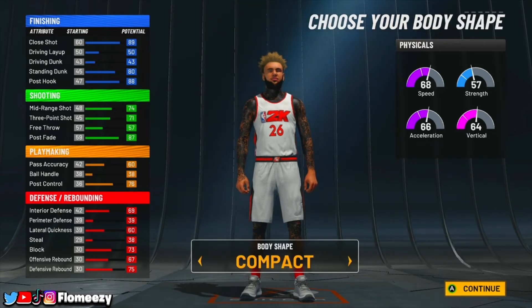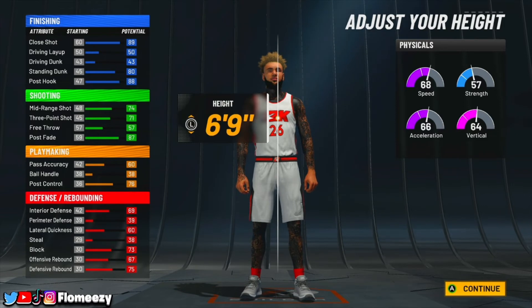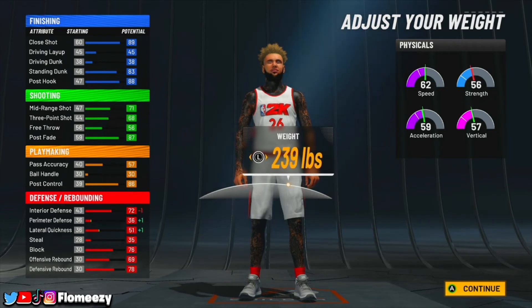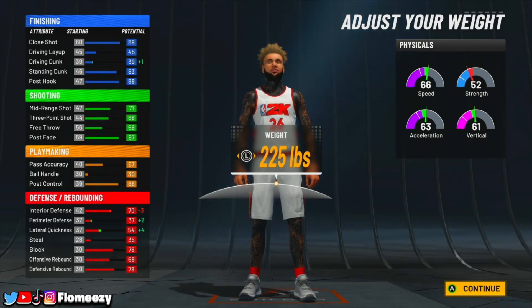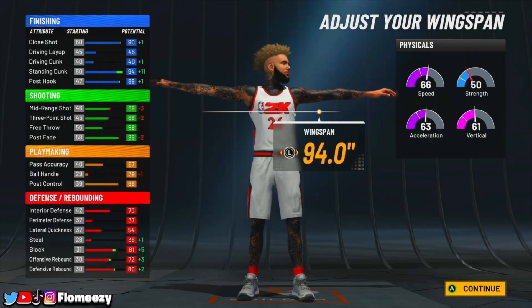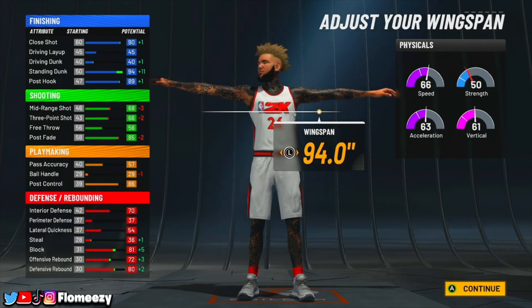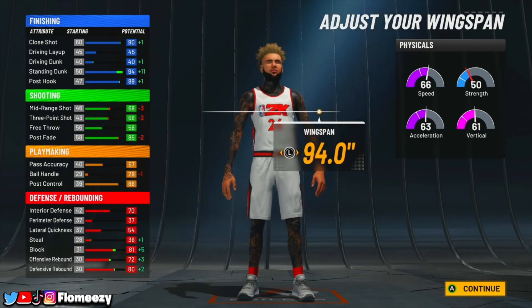For the body shape, I'm going to go solid on this build — it makes your defender even more confused. For the height, you want to go seven feet tall. For the weight, I'm going to drop it until interior defense hits 70, so I'll go 225 pounds. Max out your wingspan and you'll have a 94 standing dunk, 90 close shot, 89 post hook, and a 66 three-ball off the jump — so a 73 three-ball at 99 overall. If you put a sleeve on that's a 71 three-ball, which is insane.